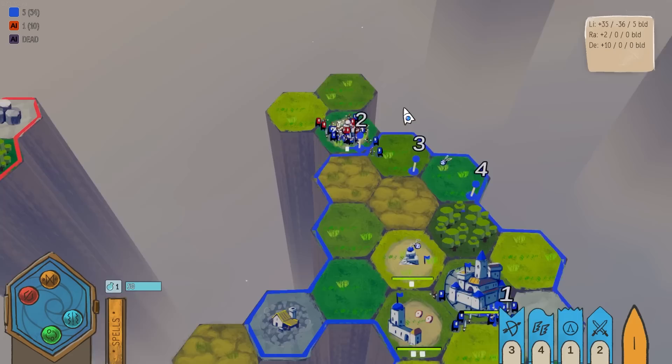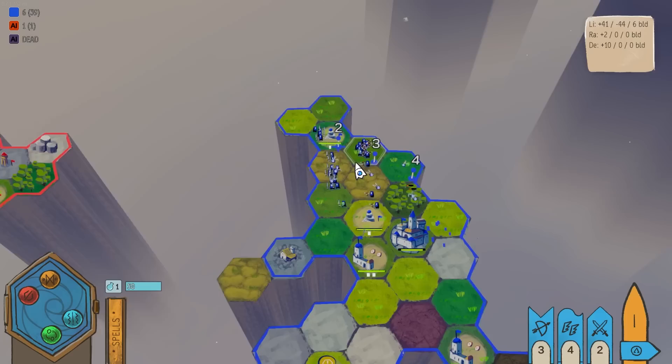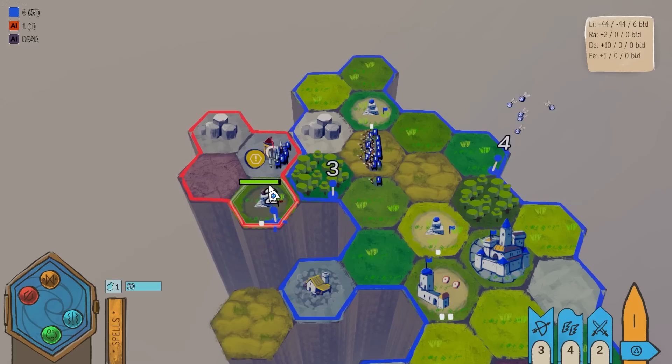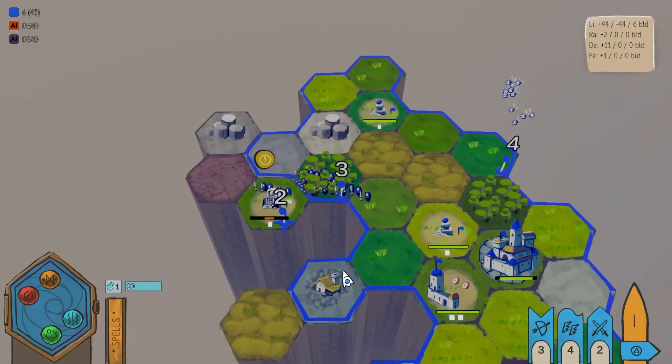We'll just capture another bee nest. They just used the summoning spell — I wasn't expecting that. Guys, go to your directed locations. I didn't know they could use summoning spells on me. Actually I did know that, but it's still annoying. We're going to just charge in here to attack. Attack this thing because we can capture that. Break it — see if I care.